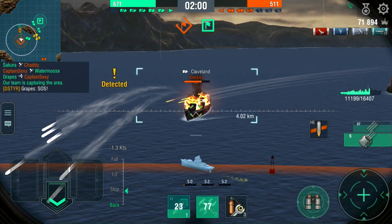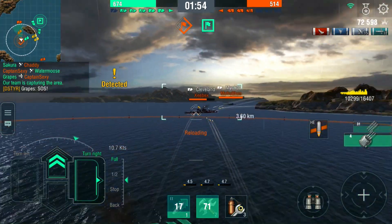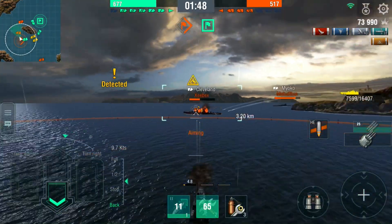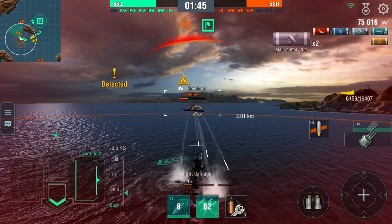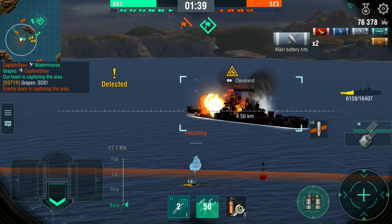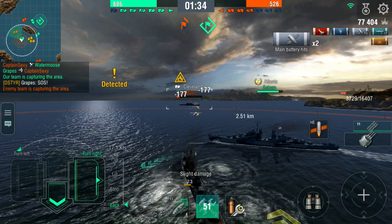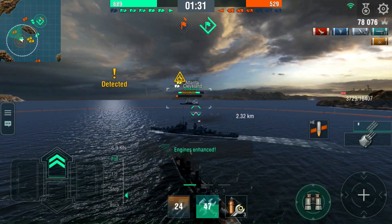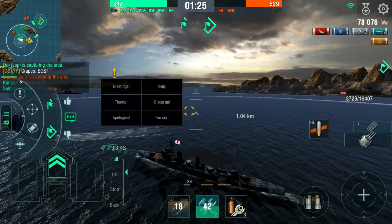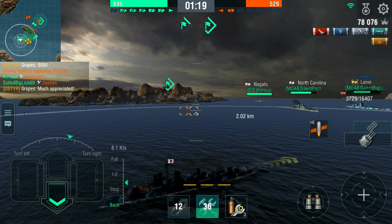This Cleveland is causing him some grief. He's very lucky to survive this long against this Cleveland, which is very much wanting to get rid of this Japanese destroyer. He's keeping his nose in, wiggling around just slightly so that he doesn't get too badly hammered. Then the Atlanta takes the focus and the Cleveland can't aim at Grapes. And the Lenin takes out the Cleveland.